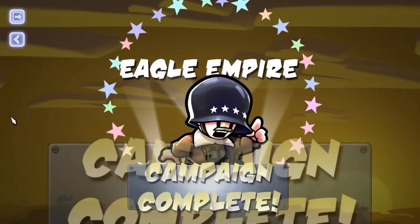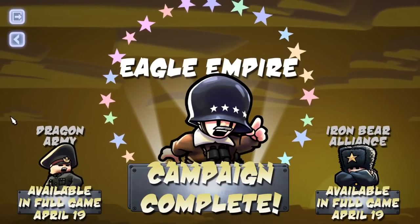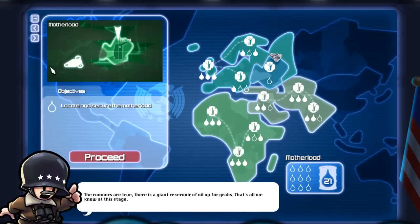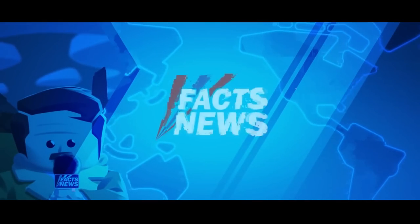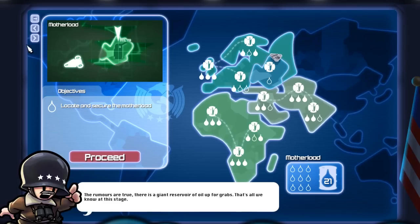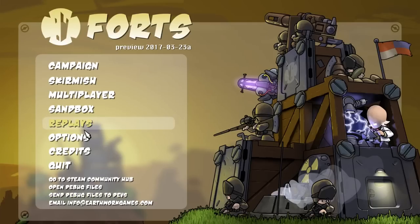Alright, well this is something a little bit different. Eagle Empire campaign complete! I did it, guys! I thought we were gonna have to do a little bit more. That is it for the Eagle Empire - we totally completed it! I guess we still could upgrade some of these if you guys would like that, but I think that's pretty much everything in the current campaign. If we hit continue here, yeah, there's nothing else to do. Locate and secure the Motherlode - I'm very confused. I think this is the end for right now. Campaign complete. I'm assuming they're going to be developing more of the campaign later on.